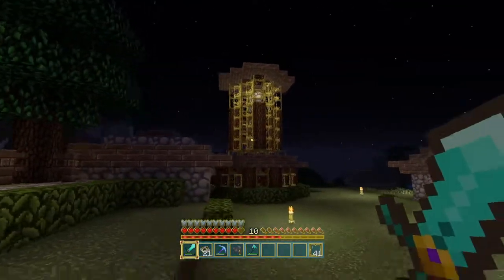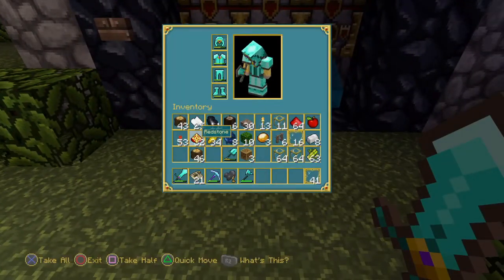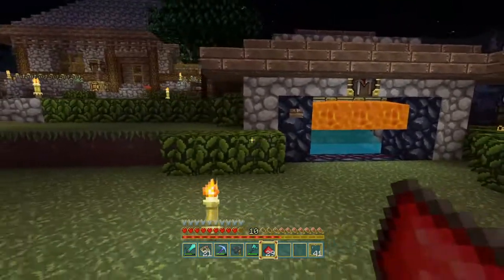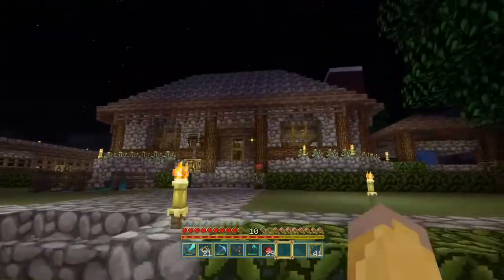Made that little beacon light right there so people can see this place easily. At nighttime it just blinks on and off; during the daytime it stays on. My obsidian generator right here — I had to recreate this thing because dispensers are no longer a BUD switch after the update, so it's a little bit more complicated but still works just the same.